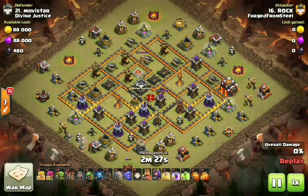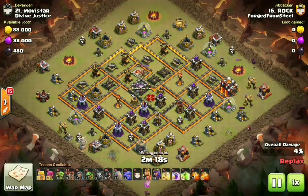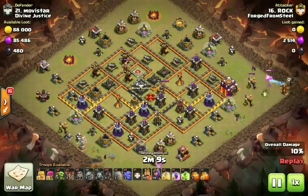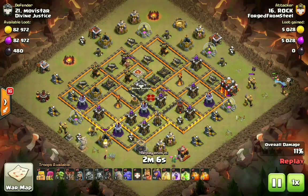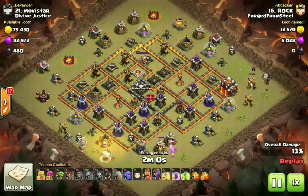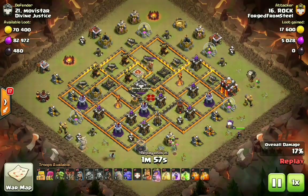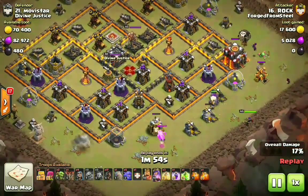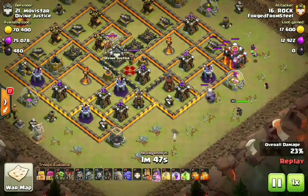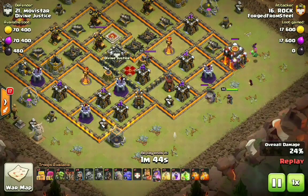With the inferno towers being on single target for the most part, it does make hog attacks that much easier because hogs can overwhelm these inferno towers. It's always a benefit if on your entry you can get at least one inferno tower down, but it is not necessary. If the base has multi-target infernos it makes it even easier because you can heal the hogs right through it. He has one golem down — similar to a naked queen walk — and with a damage CC and two poisons, he doesn't even need to send his Archer Queen in with the kill squad.